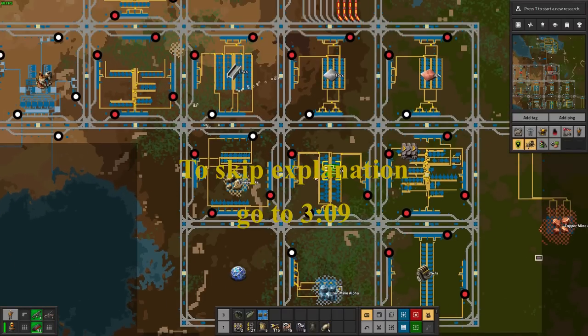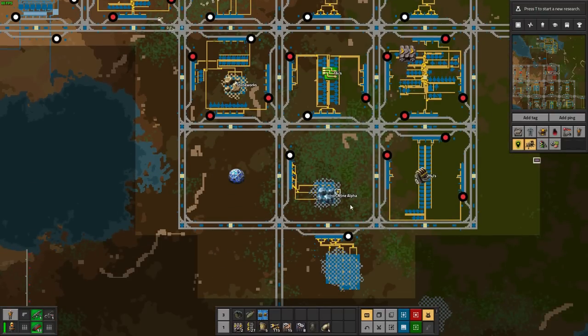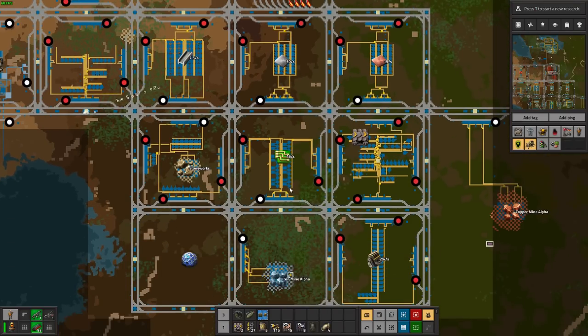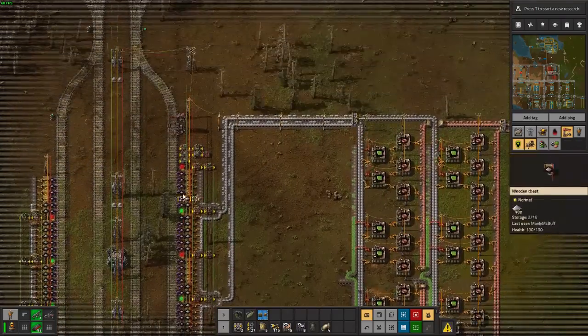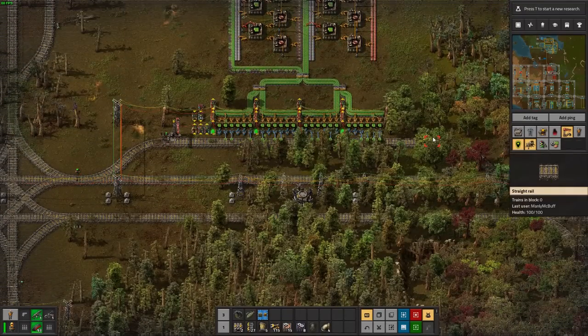For a while now in Factorio, I've enjoyed making these cell-type factories where you make a grid of train tracks, and each cell within that grid is responsible for a different resource. So if we take a look at this green circuit cell, we'll see that it has got a copper plate drop here on the right side and an iron plate drop here on the left side. As the raw resources are fed in, it goes down this line and makes green circuits and then outputs them onto this green circuit pickup.